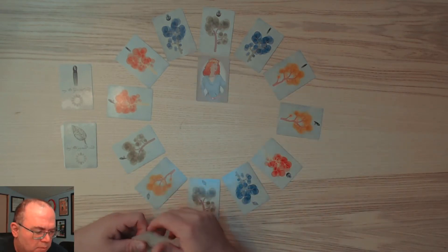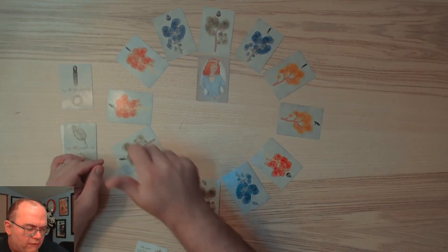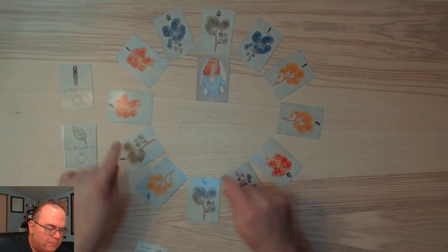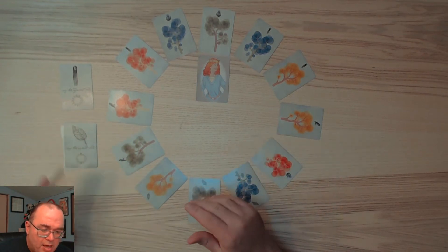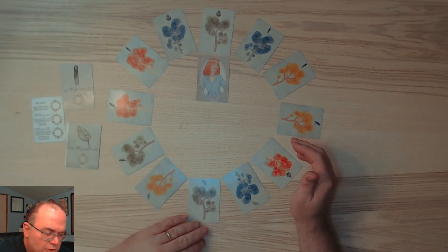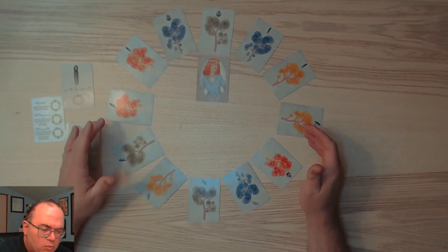Finally there's crossroads, where you can do that with four cards equally spaced apart. Card one and two match, two and three match, three and four match - but not necessarily four and one. These two could be the same color, these could be the same object, these could be the same color, and you could evolve all of them. You can do the crossroads twice, or once - you can do the path once - but you can't do the crossroads more than twice.